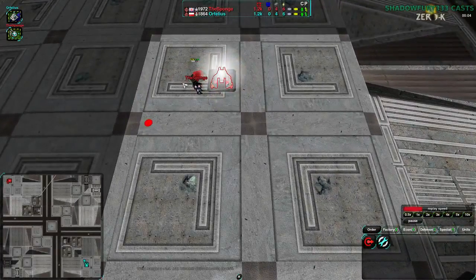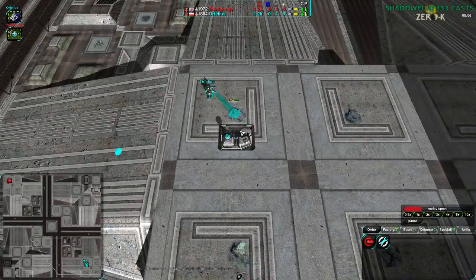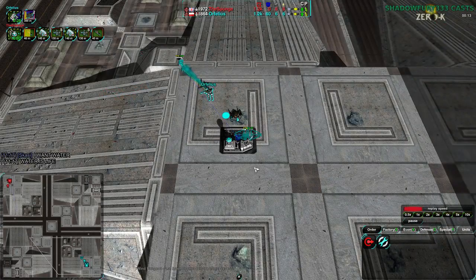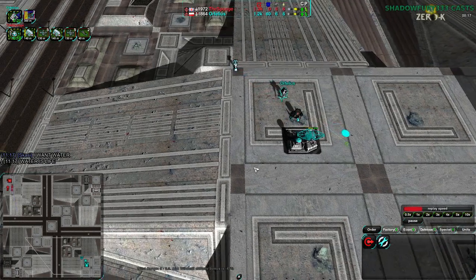The Sponge over on the north side of the map going for light vehicles, while Orphelius on the southeast side of the map going for air. Slightly unusual, but not too unusual. The Sponge's start is very typical on this map. Air is definitely a thing I see a lot in 2v2s on Intersection, but in 1v1s it can be pulled off. It's really risky though.